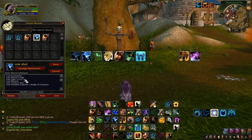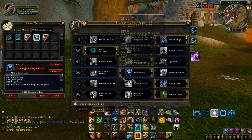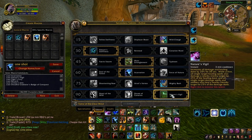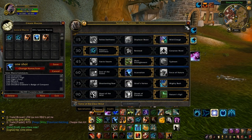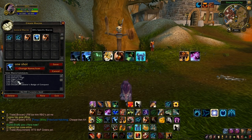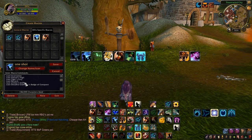Incarnation and Nature's Vigil — two easy to get spells. Incarnation is a level 60 talent and Nature's Vigil is a level 90 talent. These are better than anything else in those rows, so you grab both. Tiger's Fury is right here — it's an ability automatically given to you, and same with Berserk. Berserk is just given to you.